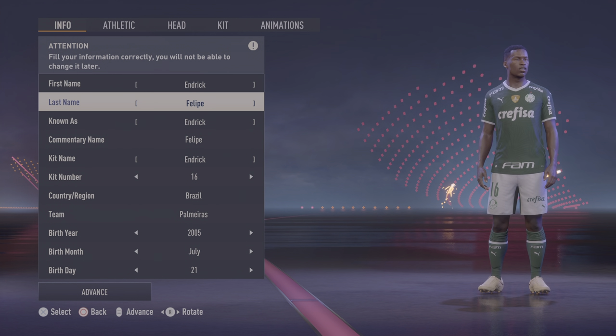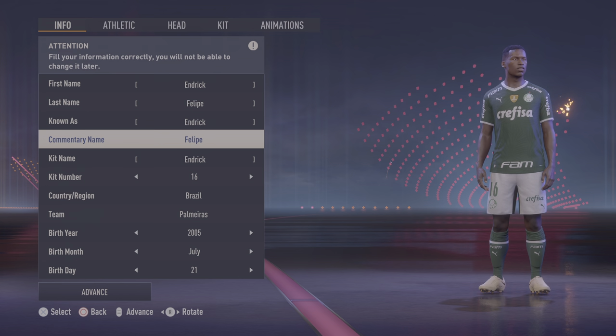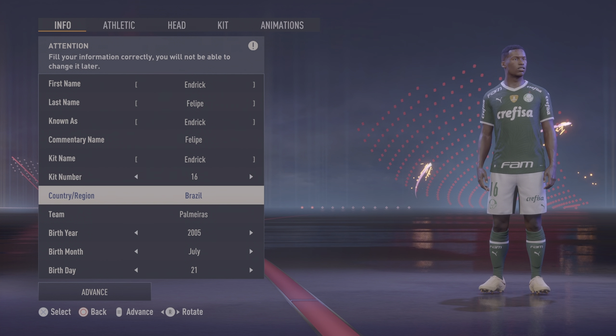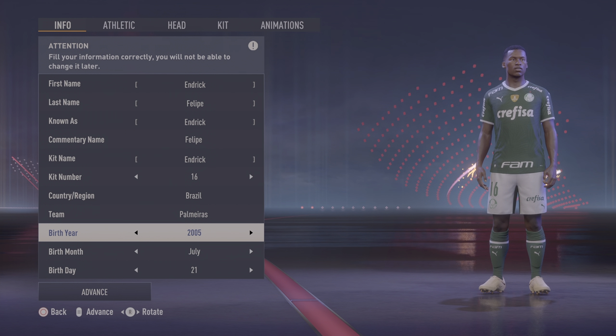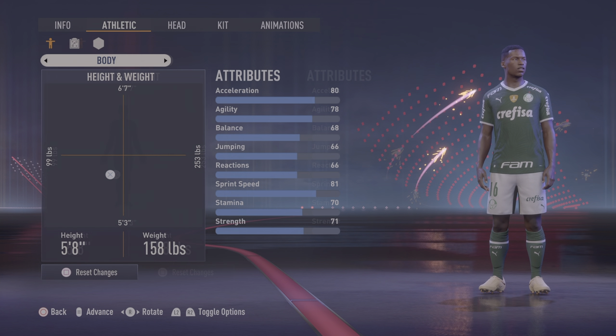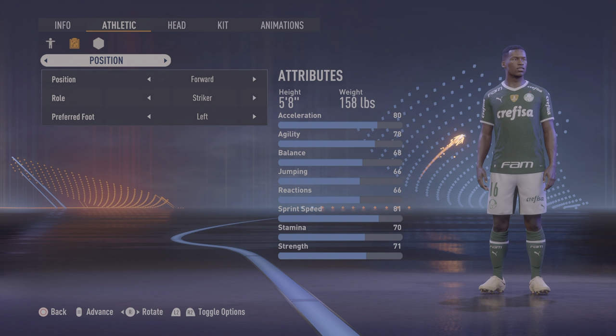First name Endric, last name Felipe, known as Endric. Commentary: Felipe, because they don't have Endric. Kid number 16, from Brazil. He's currently playing at Palmeiras. Birth year 2005, July 21st. He's 5'8", 158 pounds. Position: forward striker, and left-footed.